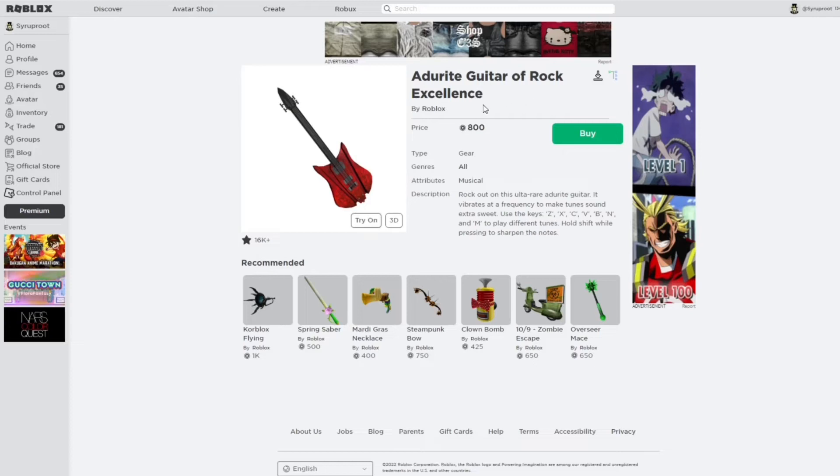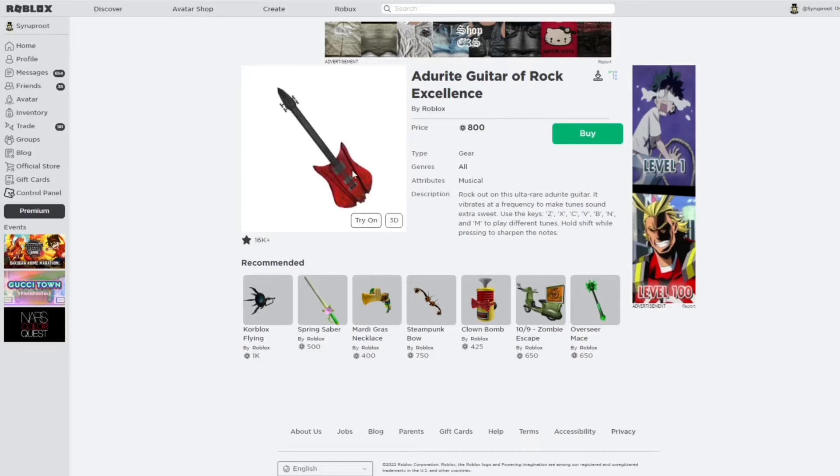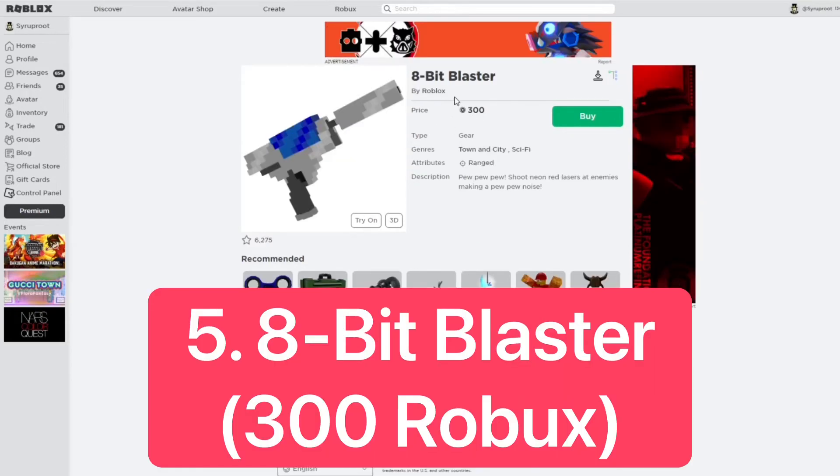For number 6, I chose the Android Guitar of Rock Excellence, because Android items go limited a lot. It looks really awesome. If you're in R15 you actually play it — I'm in R6 right now so that's why I'm holding it like this, but in R15 it has a custom animation, which a lot of gears don't even have. A lot of people like this one. It's 800 Robux, so not bad.